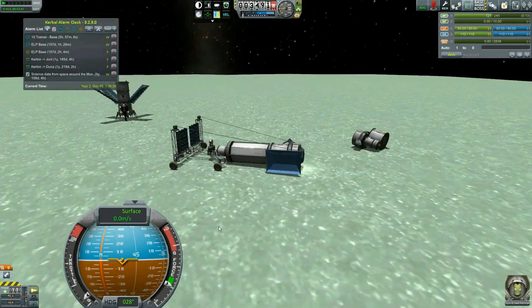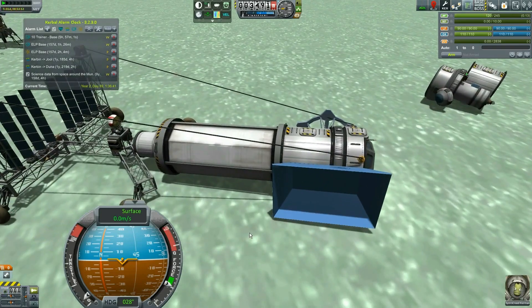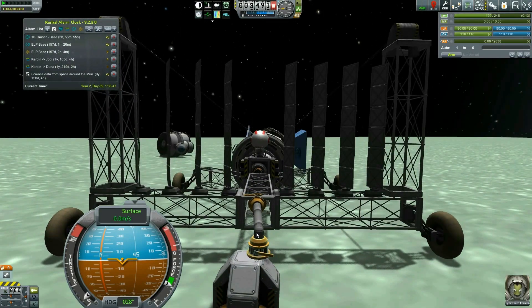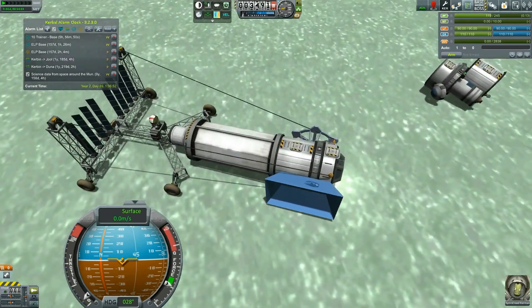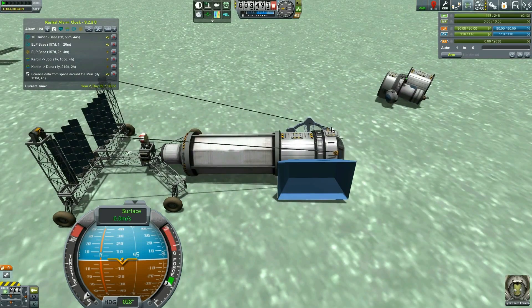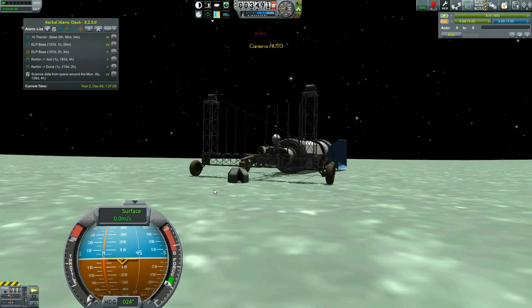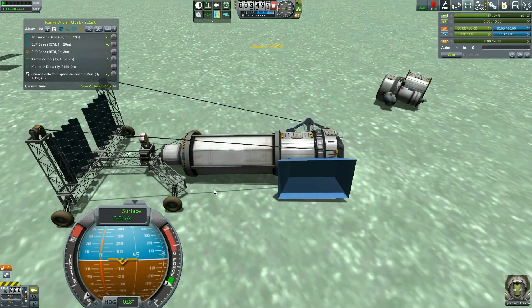Hey everybody, Fifth Horseman here playing more Kerbal Space Program. I've figured out the problem with my ship — it was obvious, you guys have probably already commented about it even though I haven't released that video yet. I needed to anchor this guy to the ground, and what better way than with the pylon and pipe from Kerbal Attachment System. Now we should be able to rise this thing up.